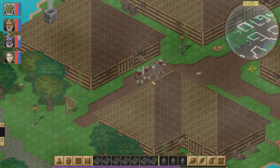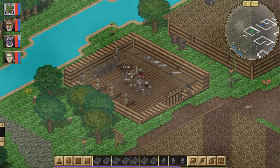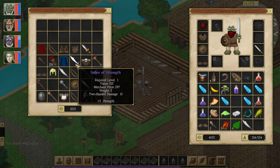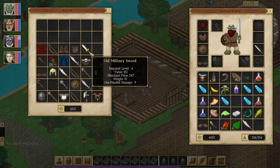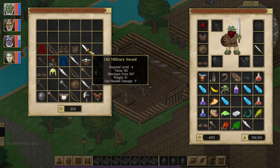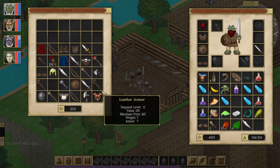Welcome back everybody. My name is Altamore and it's time for our lunchtime let's play continuation of Antherion. We are in the town that apparently has no inn, which is incredibly stupid, but they do have some weapons upgrades — we have a one-headed weapon that does three damage. There's a short sword here that does nine, so that's a 300% increase on our damage, which we're probably going to buy.